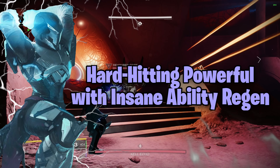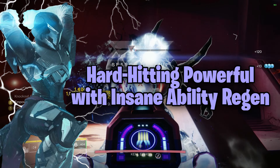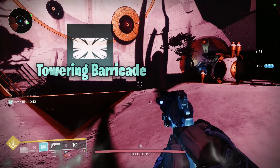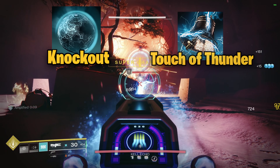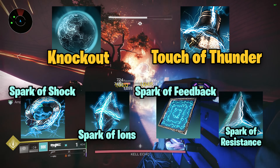The Arc Titan — a hard-hitting and powerful class with tons of ability regeneration through the tried and true exotic, Heart of Inmost Light. Thundercrash, a barricade, Thunderclap, Pulse Grenades. Knockout and Touch of Thunder paired with Shock, Ions, Feedback, and Resistance for damage resist and ionic trace generation for more ability spam.